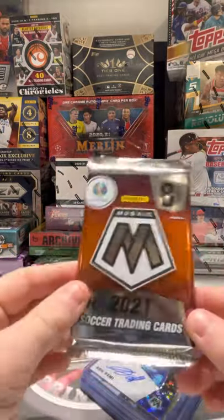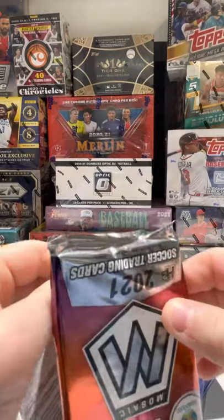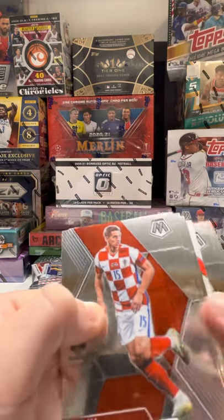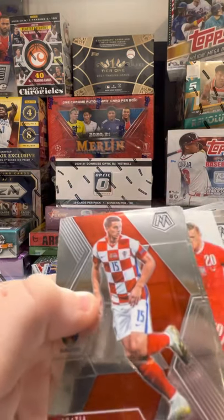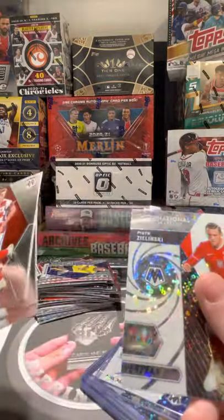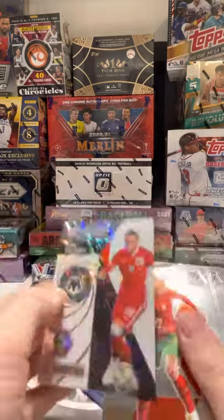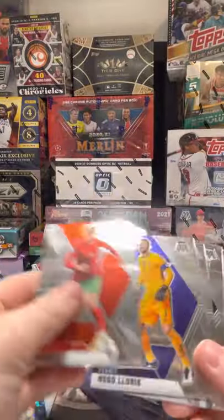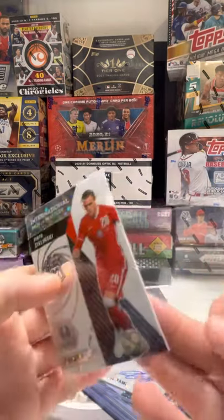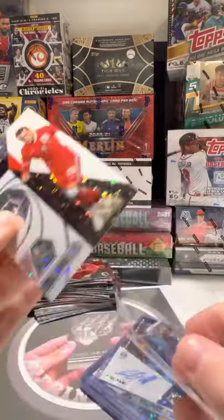Last pack, we need a nice pull here, guys. We're gonna need something — and we have something. It's gonna be a Zielinski disco, be a white parallel. It's not. Unfortunately a lot of our parallels were on inserts. Interesting box right there. That wasn't very good.